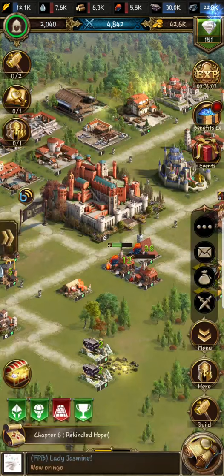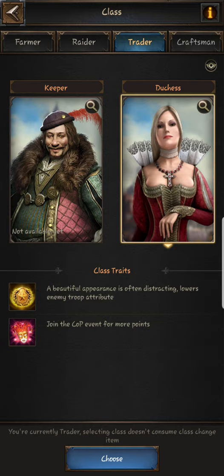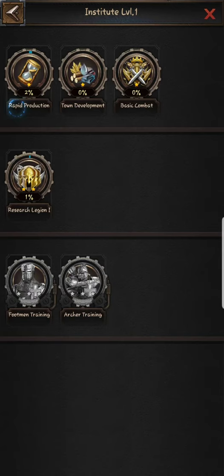After you get the castle to level 6, you're gonna have to pick a class. I picked Trader. Why Trader and not Farmer? Farmers gather resources faster, but you cannot attack or farm a Farmer because they protect most of their resources — that eliminates the whole point of being a farm. Pick Trader because you'll be able to farm your farm, you'll have more gold production, and the trading house gives you speed ups and resources to progress faster.